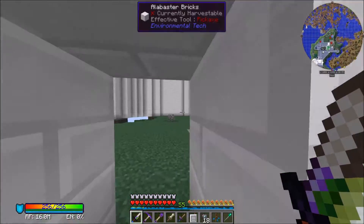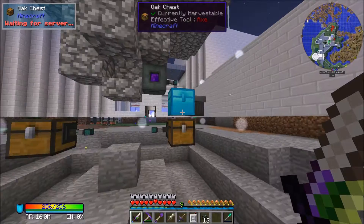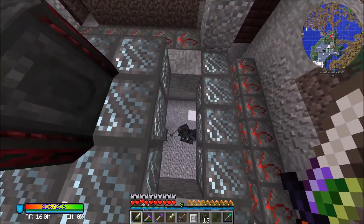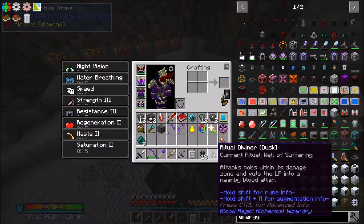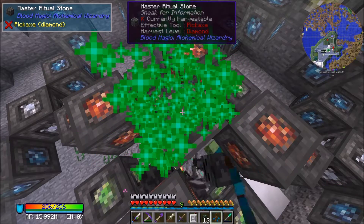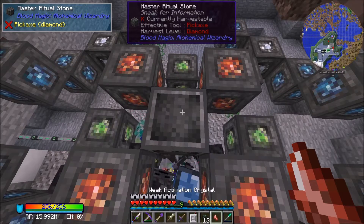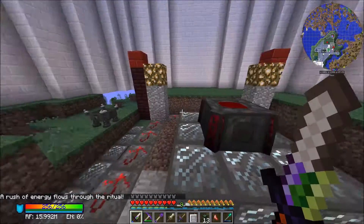I'm going to move the altar over into this tower - it'll take just a minute to get everything switched over. Silly me, I didn't realize we already had a ritual diviner in here, so now we've got an extra one. Anyway, you guys got to see calculators, so that's always good. Let's set up our ritual here - my ritual diviner is already set to Well of Suffering, which is the one we're going to use. Let's lay this out; I've got enough ritual stones. We smack it to activate, and it's going to start draining the mobs.